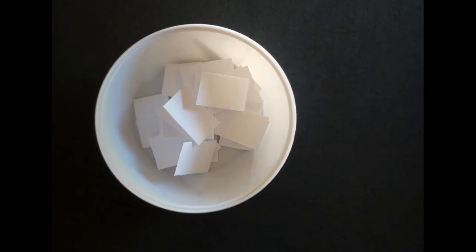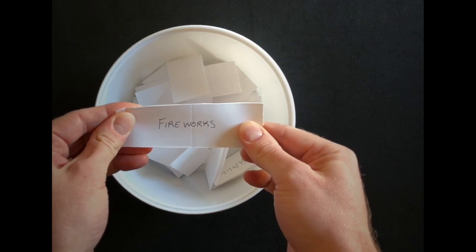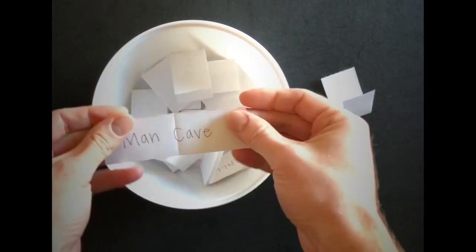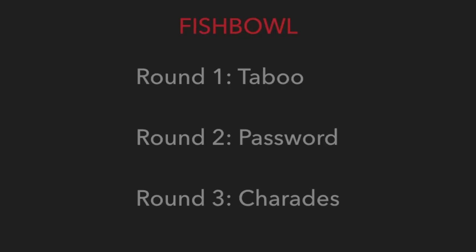Teams will alternate having one player from their team drawing from the bowl. The player will try to get his team to guess the phrase on the paper drawn. Once the team correctly guesses the phrase, a new phrase is drawn from the bowl. Each player's turn is 60 seconds. The way the player gives clues to his team depends on the round.